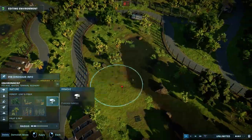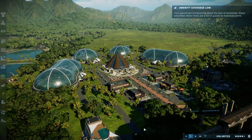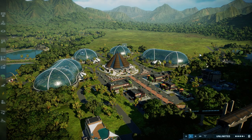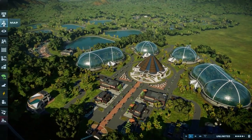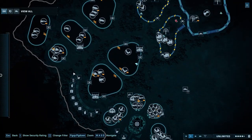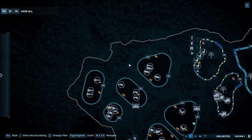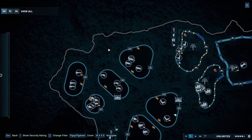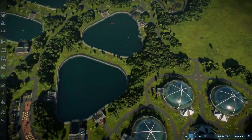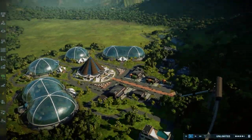Without further talking, let's just go and jump into the park and let me show you guys around. Oh, this is actually funny — your guests are complaining about the lack of amenities. I feel like I have so many already. We have a few right over here, and a few right over here. Maybe we should start and build something right over here as well — I think that should definitely do the trick to make our guests happy and satisfied.